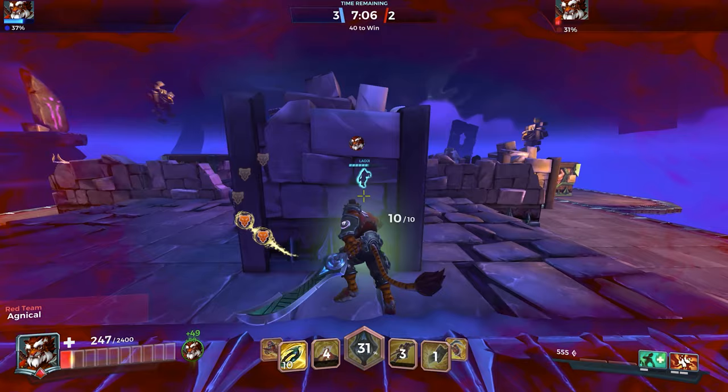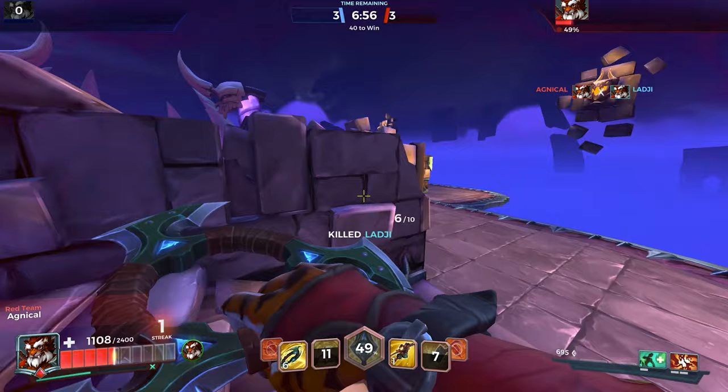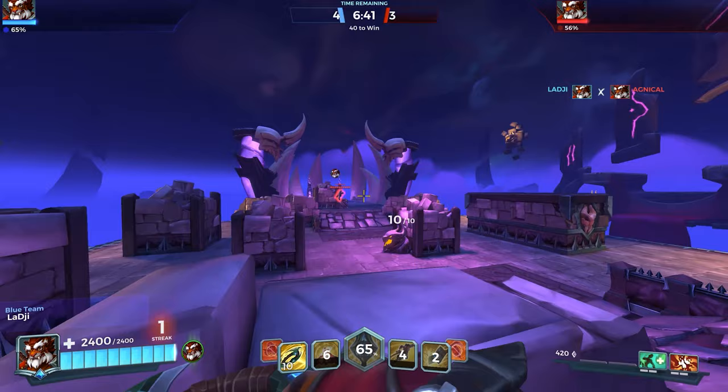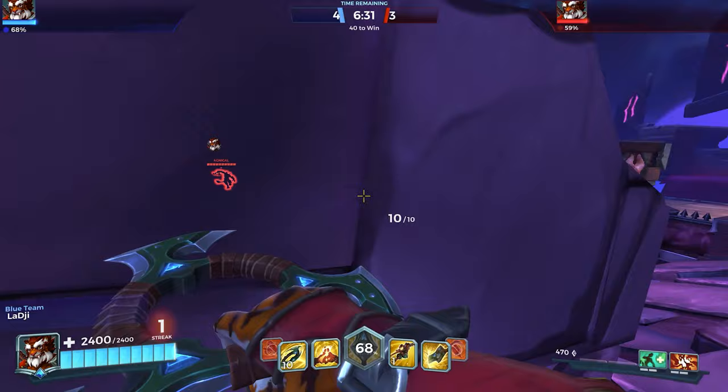Lagi now in a more advantageous position. Can he catch him before he regens though? That's the trouble. Angicul is pretty much full HP here now. Just a bit of damage, just on the wrong side of the pillar. Manages to burst Lagi down — 3-3 as we near the halfway point. Angicul gets tagged out by Lagi. Lagi is full HP but absolutely zero cooldowns — probably wants to tag Angicul at least once to keep him from pushing in. Now he's got all his abilities back up — equal 1v1 again.